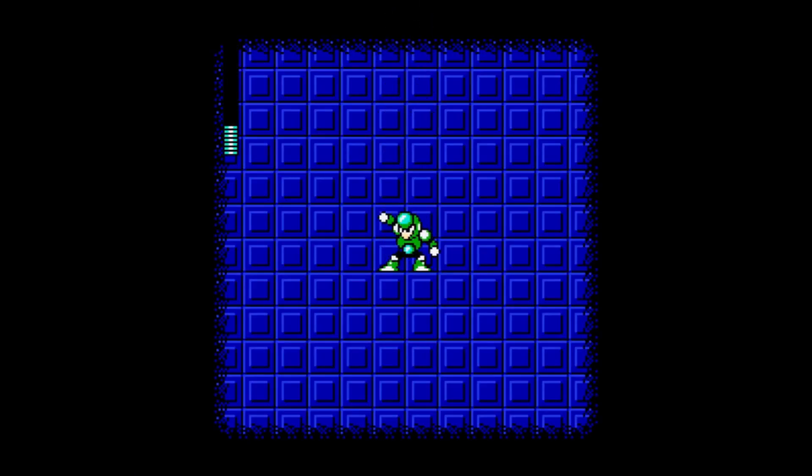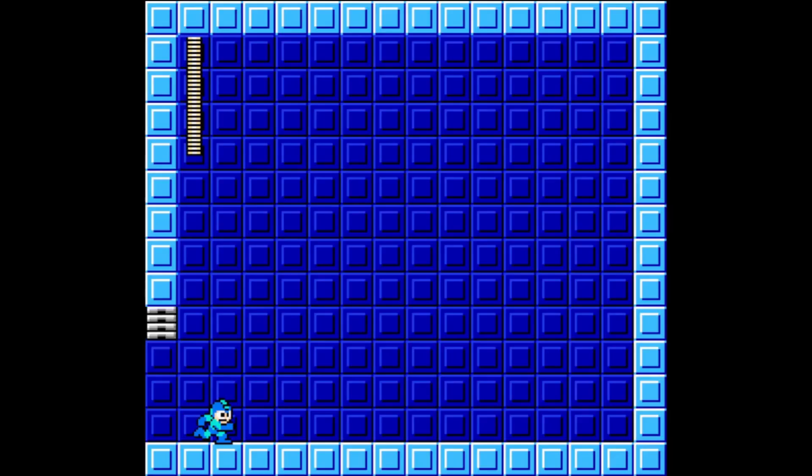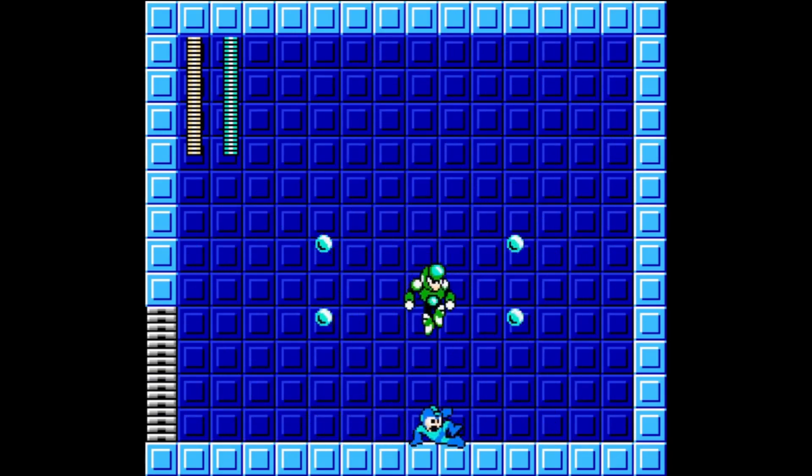Crystal Man from Mega Man 5. His weapon is Crystal Eye and he is weak to Gyro Attack. Crystal Man was created by Dr. Wily predominantly to help finance his operations through the creation of artificial crystals to sell. Crystal Man is also skilled in the art of illusion and fortune telling. Crystal Man moves by jumping, usually to the center of the screen and traveling a short distance horizontally, spending the entire fight jumping.